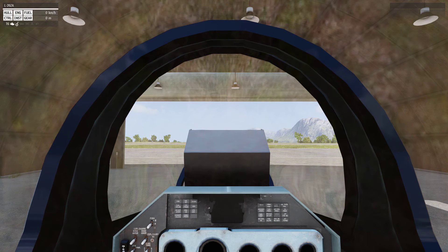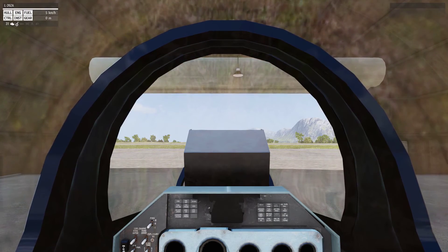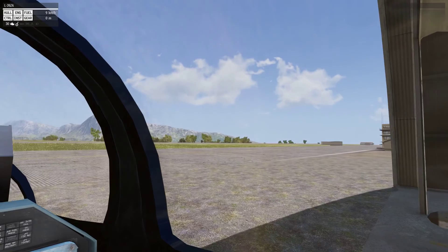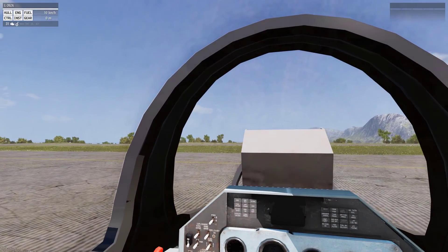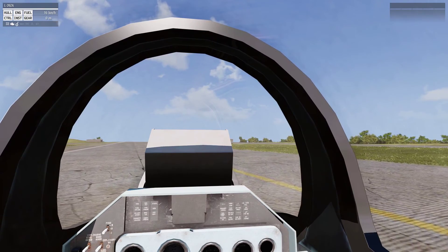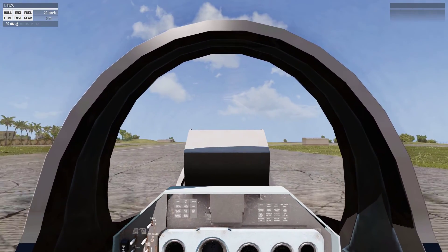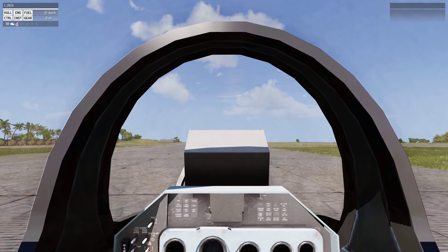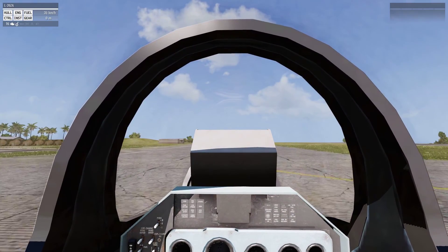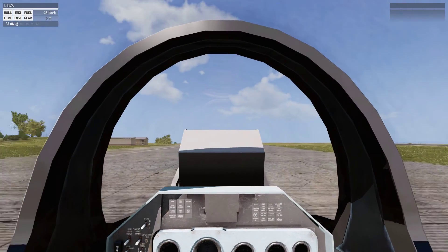Taxiing to start off with - I'm just going to up the throttle to about 20, possibly more. It needs a bit of a nudge to start it, about 30, then it will start to accelerate. It's a good idea to not go too fast when taxiing. Turning is much easier when going slow - I can basically turn almost on the spot here. I tend to taxi around 30 to 40 km/h: on a straight bit I'll accelerate to around 40, and before a turn I'll decelerate to around 30.